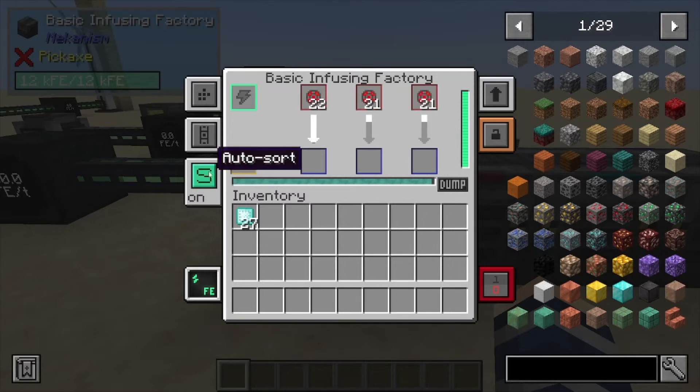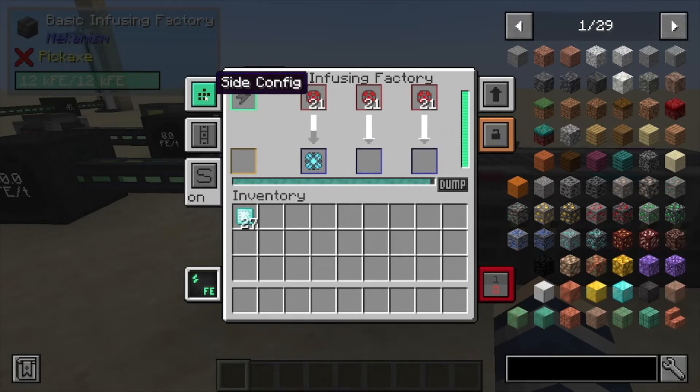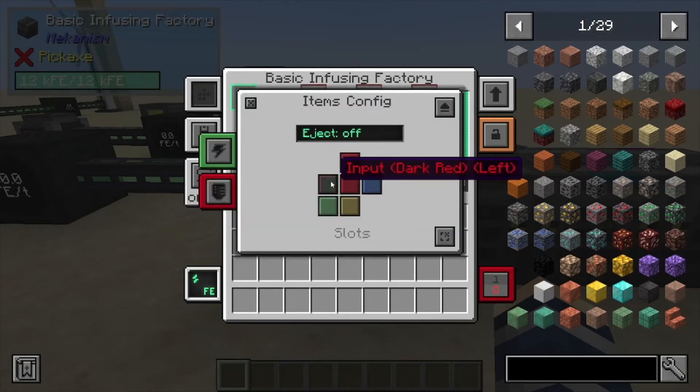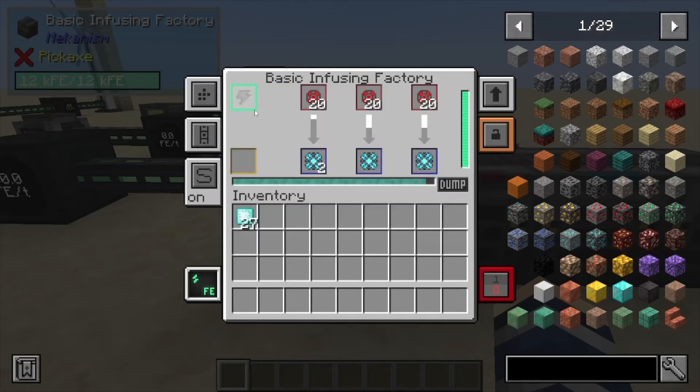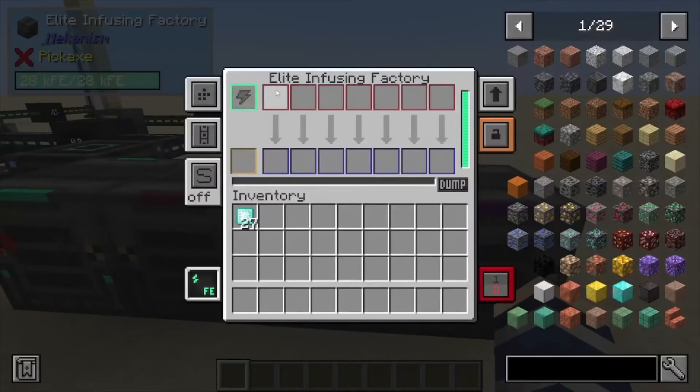If you want to auto sort, like all the other Mekanism machines, just turn that on and it's going to automatically equalize all the stacks to create your reinforced alloy. We have our side configs right here for inputs and outputs — which side you'd like that to happen on, especially for the extra slot. Next we have the advanced one, which has five slots, elite with seven slots.